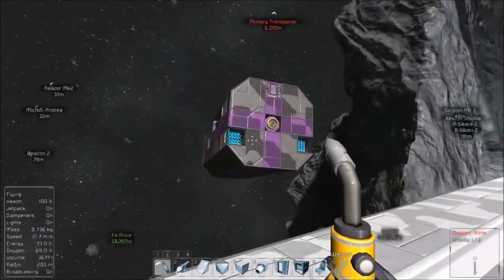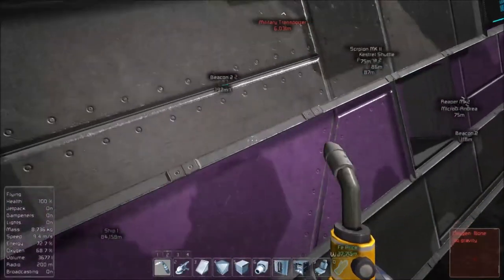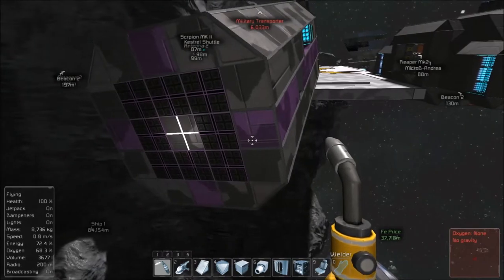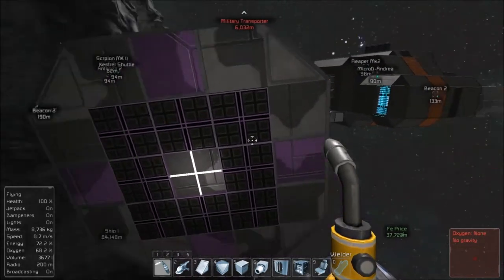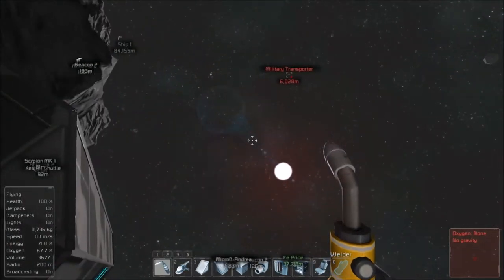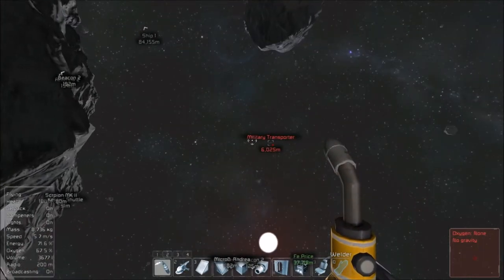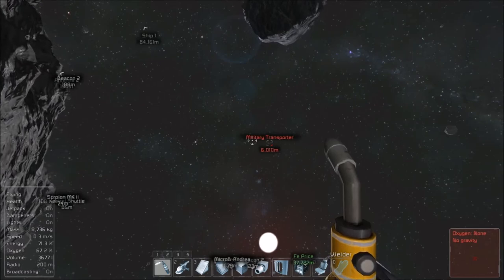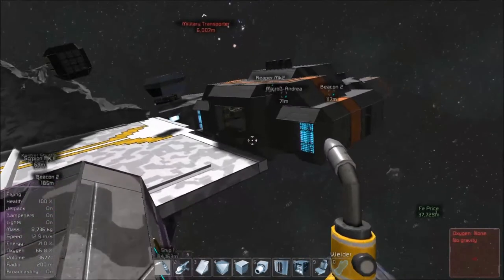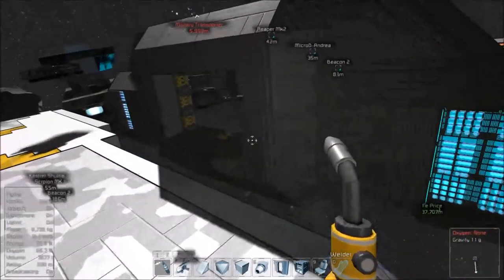The truck is probably going to go away too. Do we have anything in our inventory? We've got a few things — let's go drop these off and go take a look at that guy.